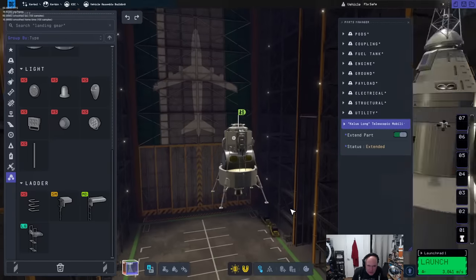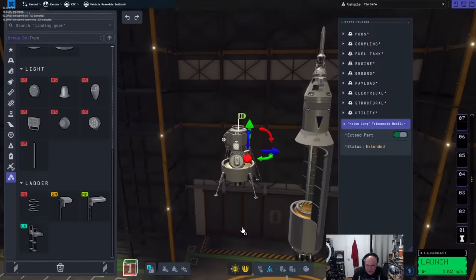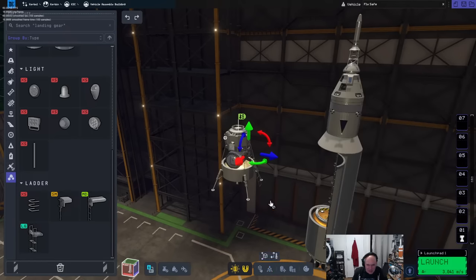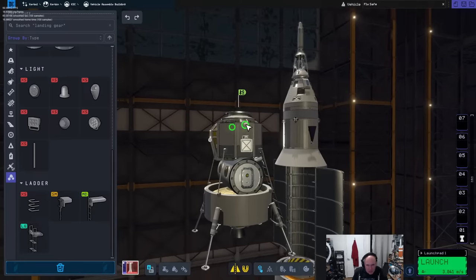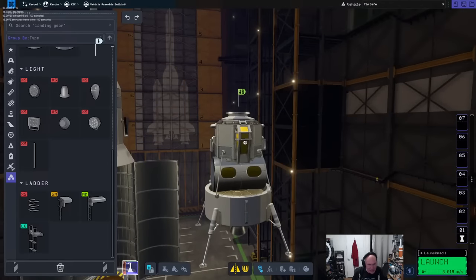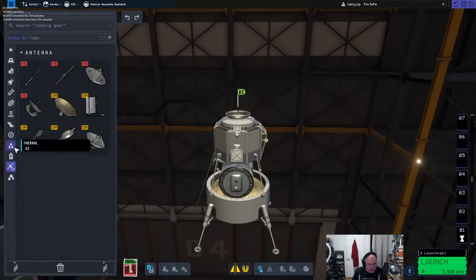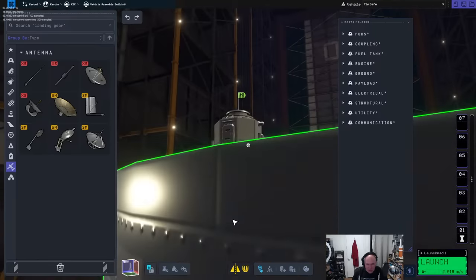Extend part — needs a little more extending. There we go. I think this will be a good little lander. KSP2 had an update and it's looking better. I'd like to include a couple of lights — not sure they work but we'll put them on anyway. We also need some communication, so I'll put a little dish on the side.